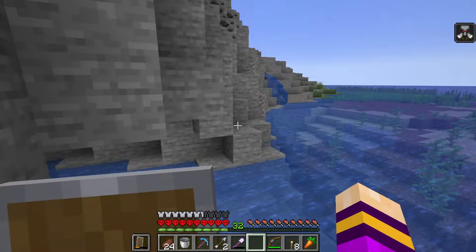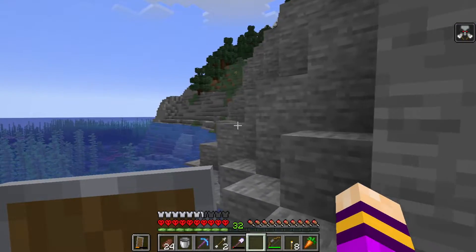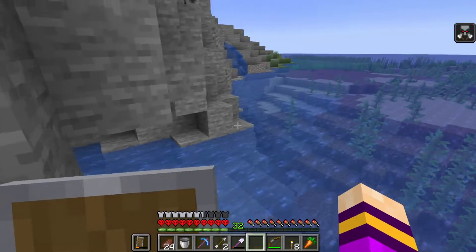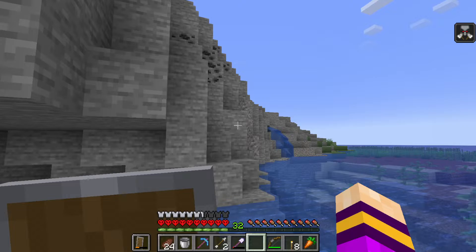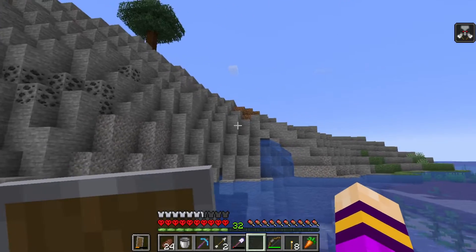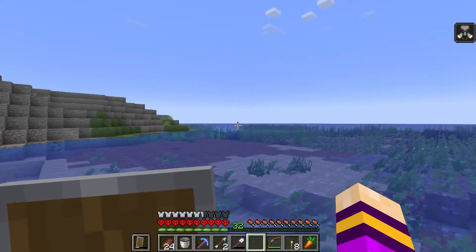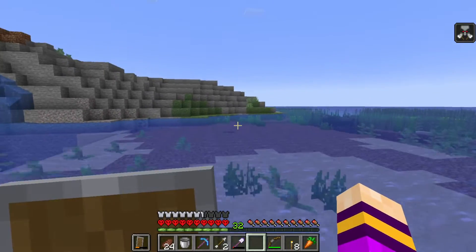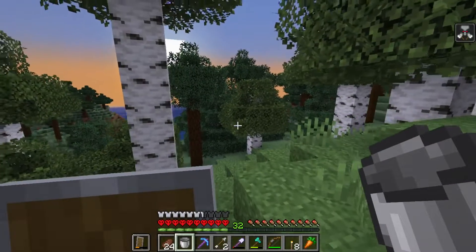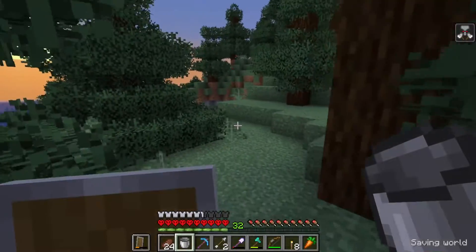I killed some pillagers outside and I tried to kill the captain by bouncing his arrows back off my shield, but it didn't quite work. So I'm gonna see if I can scoot over to my cows without triggering a raid — which might be difficult. My cows are definitely gonna be too close. Oh no, the sun's going down. I totally did not monitor the location of the sun before I left.